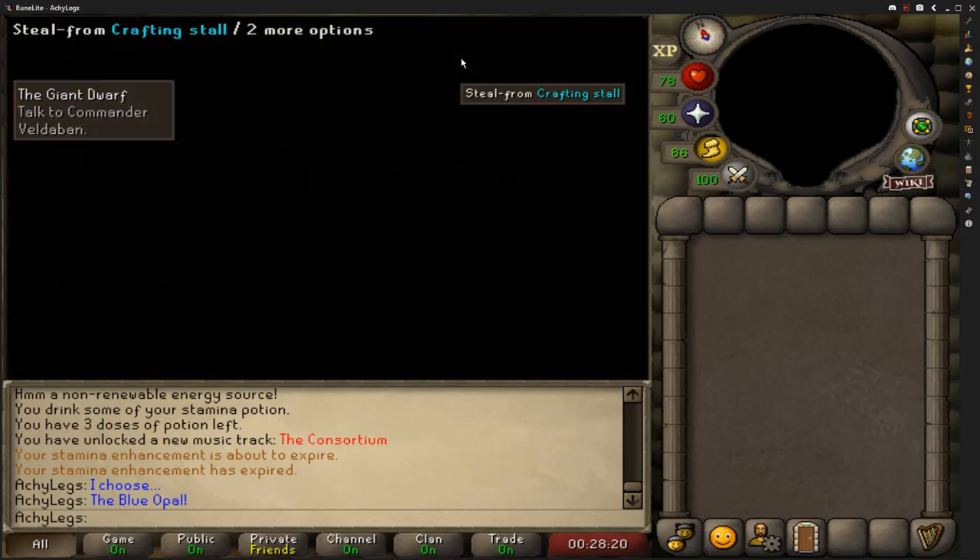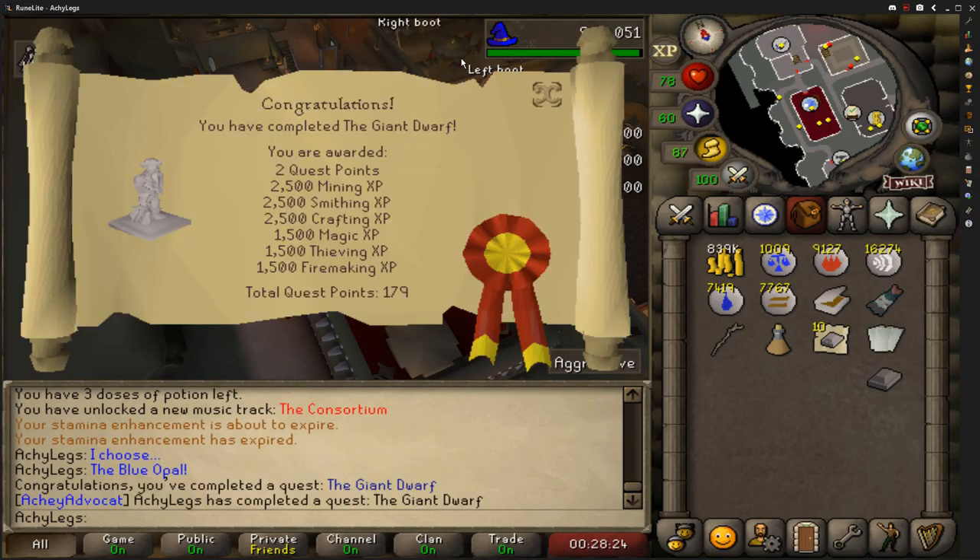The Fally Medium Diary ended up having some quest requirements — being the Giant Dwarf and Rat Catchers. So here is Giant Dwarf for you and now we will move on to Rat Catchers.